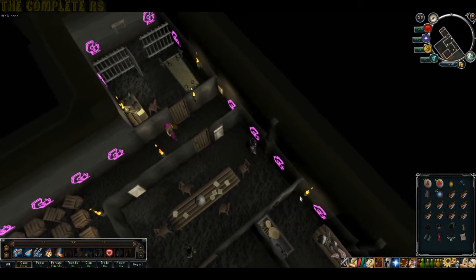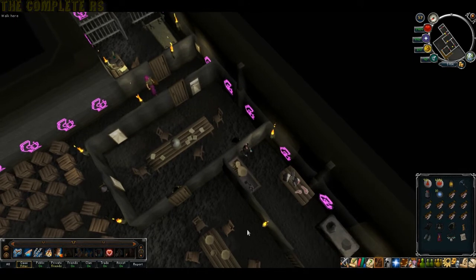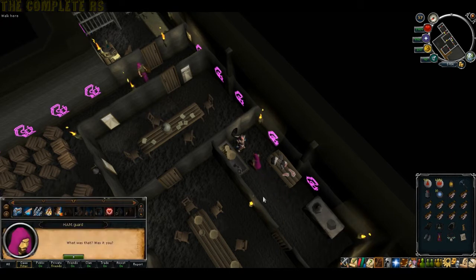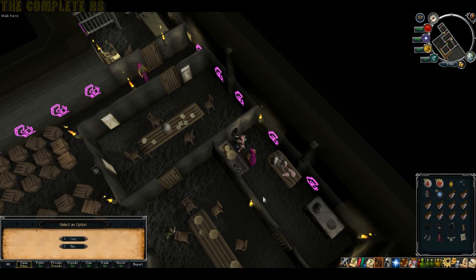Head into the same room as Grubfoot and talk to him again. This time tell him to wait at the west door. Head through the hole in the wall into the kitchen - this will distract the guard. The guard will come in and start talking to you - say yes. Meanwhile Grubfoot will sneak past. Then tell him you were making a sandwich.